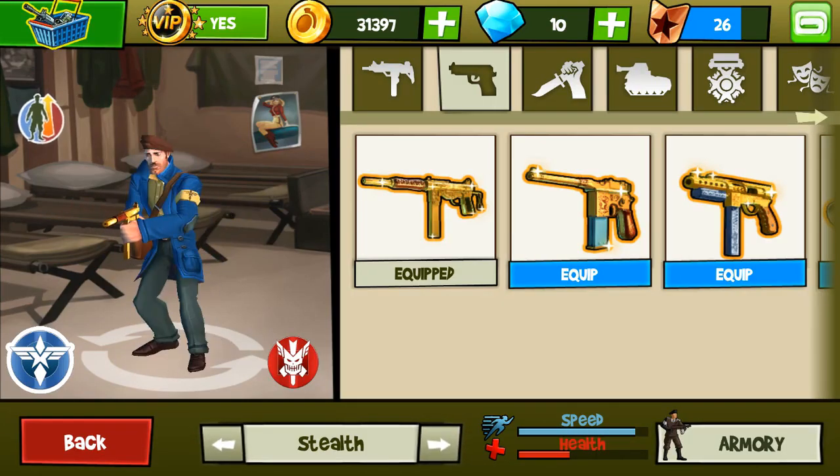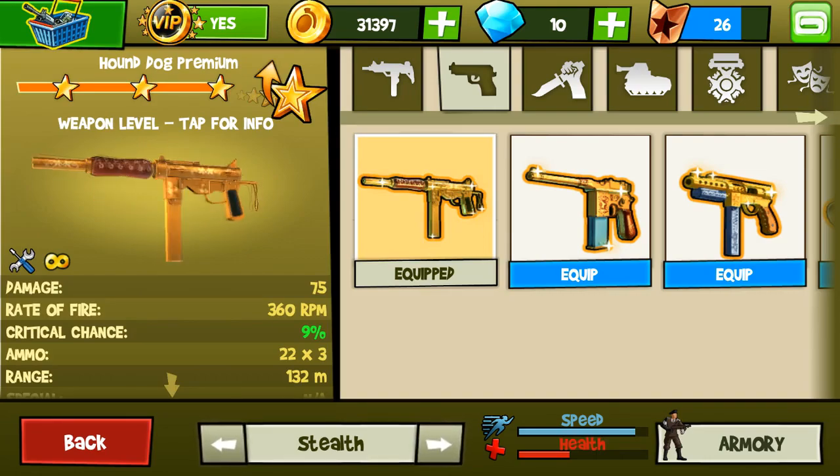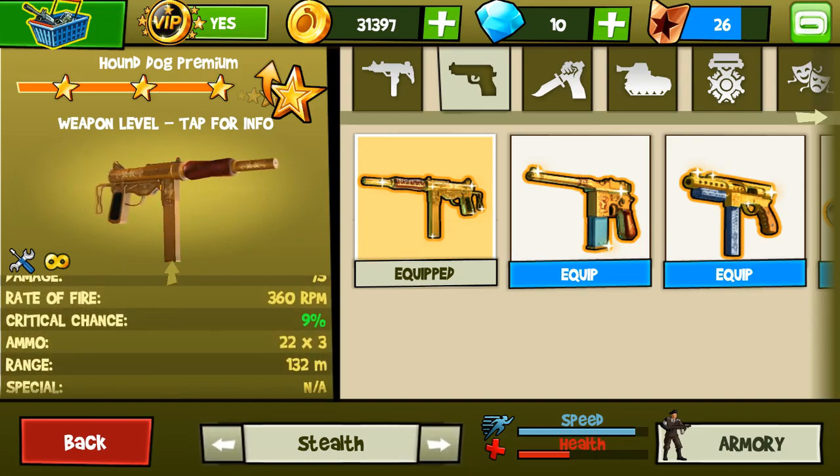Hello guys, it's DirtyGamateur here with another episode of BlisterGade Gun Reviews. Today we're reviewing the Amazing Hound Dog. It's got a damage of 75, a rate of fire of 360 bullets per minute, a critical chance of 9%, and a capacity of 22x3 so it carries 66 bullets. There's no special available, and this gun is pretty darn amazing.